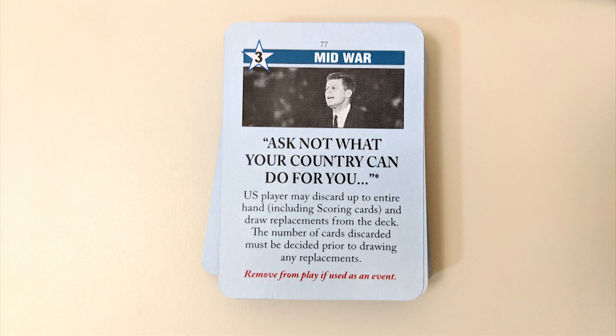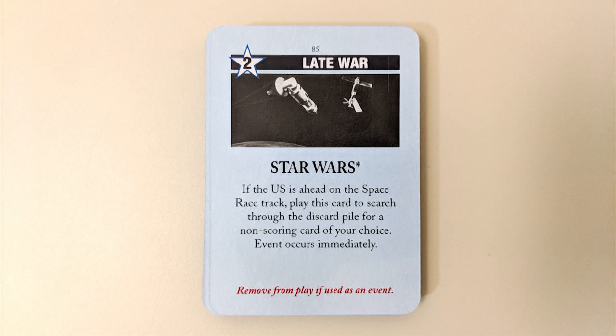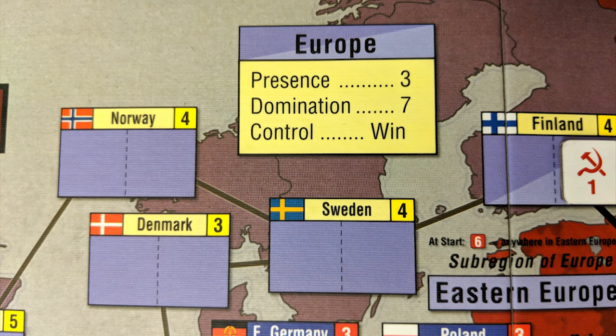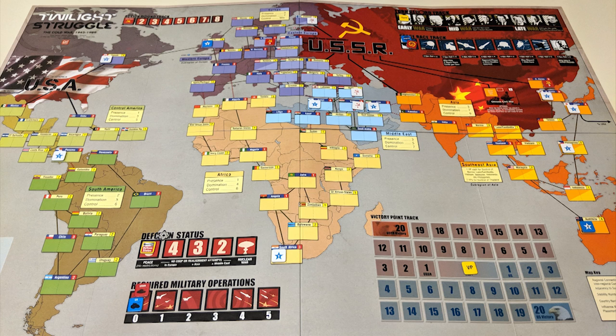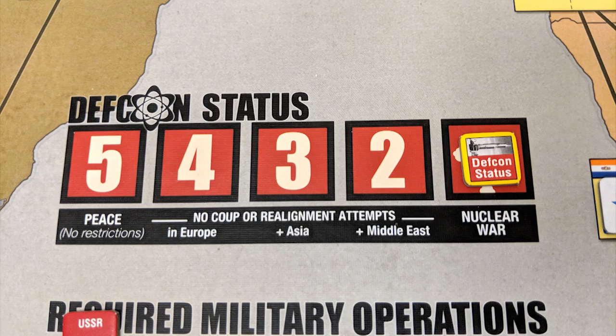At the start of turn eight, a new set of cards known as mid-war cards will be shuffled into the main deck. At the start of turn eight, the late war cards get shuffled in, though hand size and round counts stay the same. If either player reaches twenty victory points, they immediately win and end the game. If either player has control of Europe while scoring it, they also immediately win. Otherwise, after ten full turns, one final scoring takes place for each region on the board, and the player with the most victory points after that is the winner.